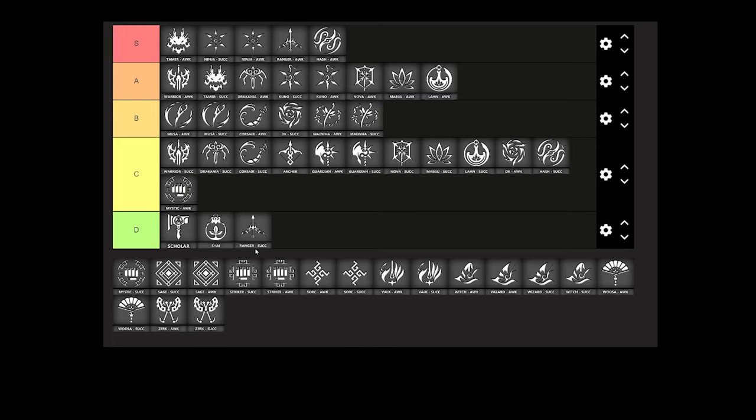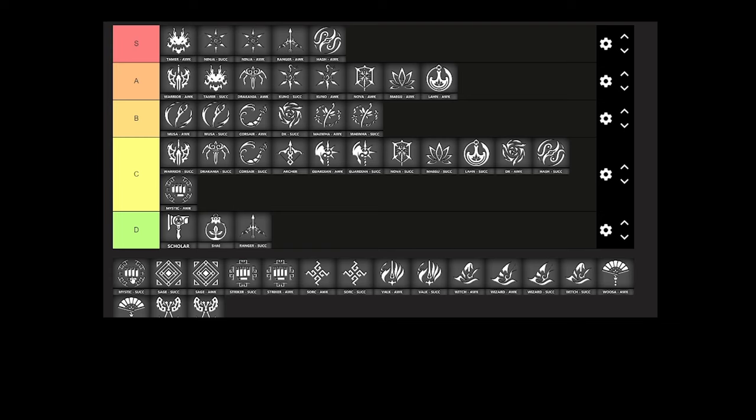I'm going to rank both Mystic specs the same — they basically feel identical to play against and function the same. Try not to be too close to them as they have a lot of slows on you which will make it annoying to fight. Try to dodge them as much as possible, kite them once they get close, and try to have good uptime on your 50% grab resist from whale abilities especially when you think they're going to engage you. Both of them do have a grab as well.